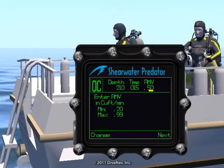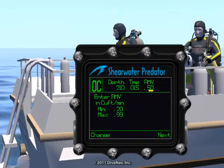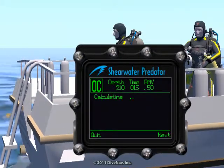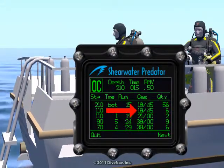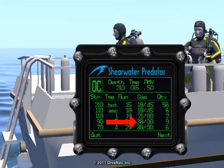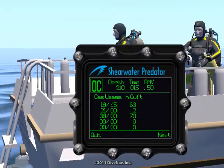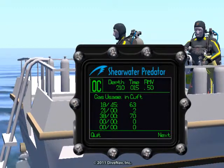Before we descend, let's quickly review the dive planner for 210 feet and 15 minutes. As you can see here, the gas column shows my gas switches. It looks like we will have plenty of gas for this dive.